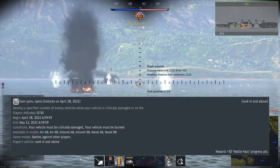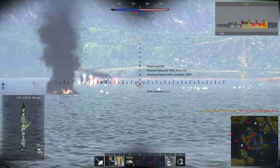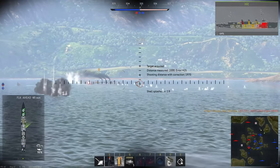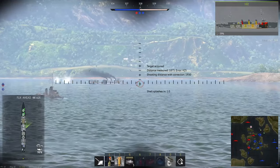Doom Spyro Sparrow requires getting 30 kills while critically damaged or on fire. This one should be incredibly easy in naval — ships can survive fires for a long time, so if you get lit on fire, simply don't put it out and keep firing at whatever you can kill the fastest.